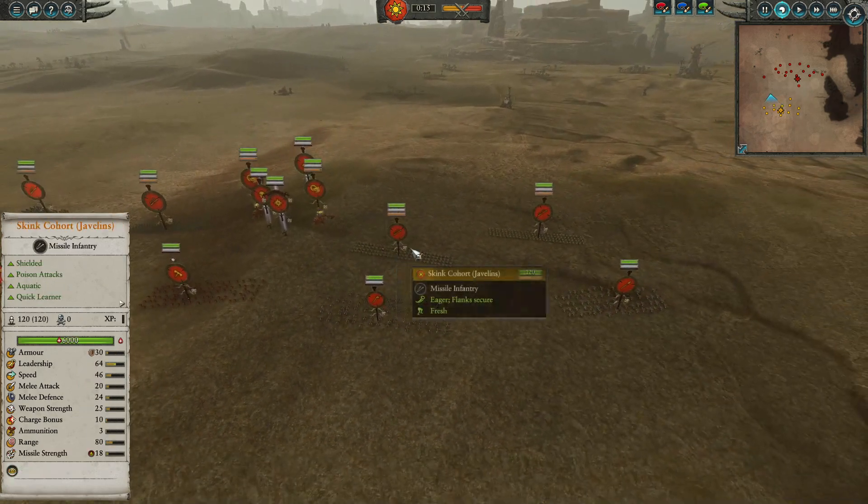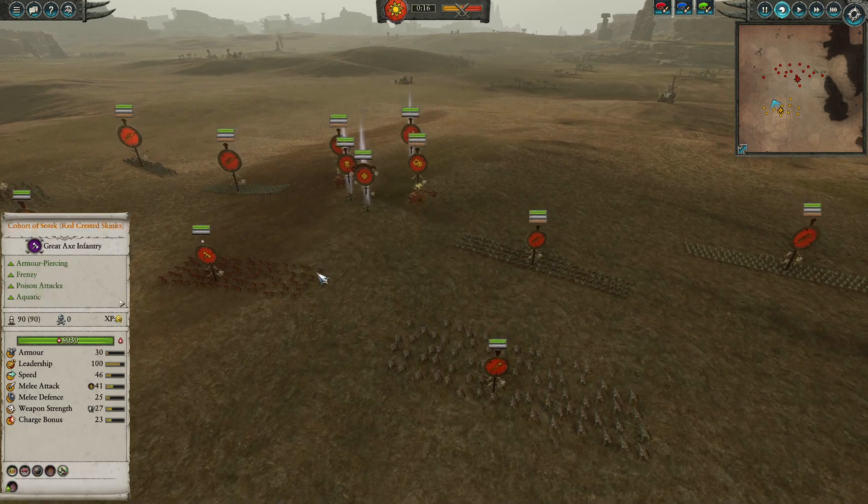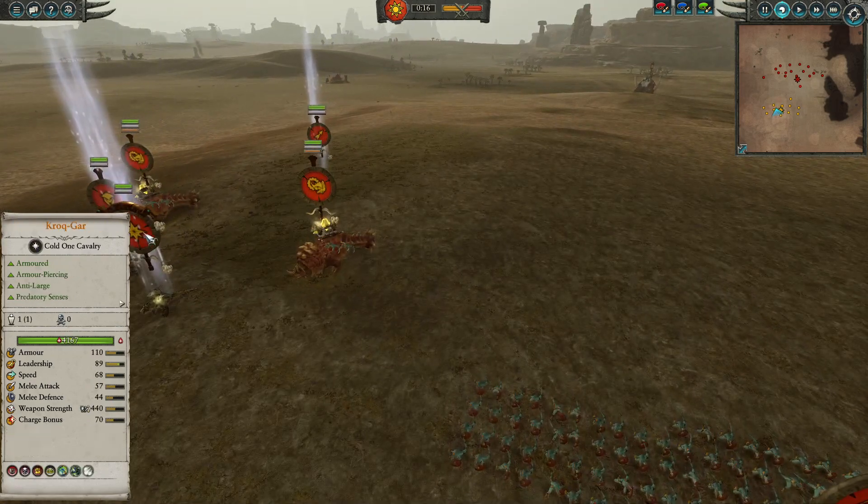In the back here we are also going to have four units of the Skink Cohort Javelins, very good anti-infantry tools, and those Javelins for 100 gold can certainly do a lot of damage.